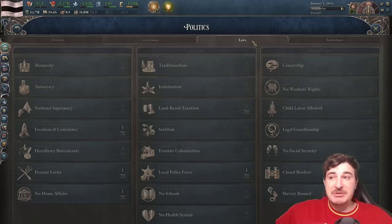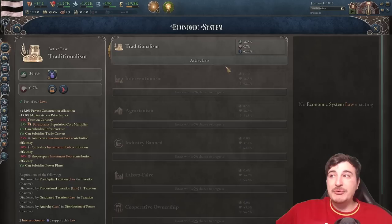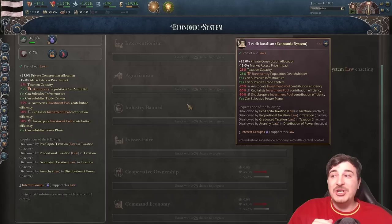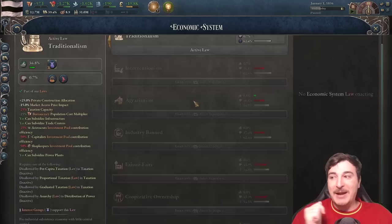The main issue is that the shogunate and the samurai are extremely strong at the beginning, making it really hard to do any sort of reform. We start with traditionalism, which offers a 15% reduction in market access price impact and a 25% taxation capacity reduction. This is the worst economic system available in the game and we need to change it to literally anything else, except industry ban obviously.